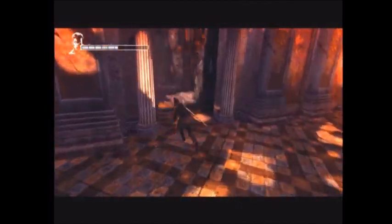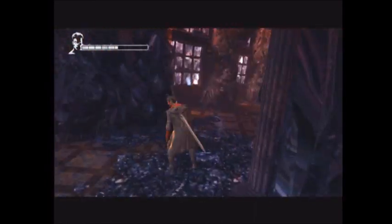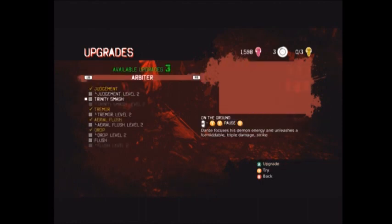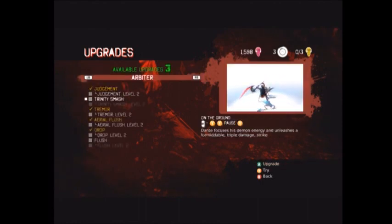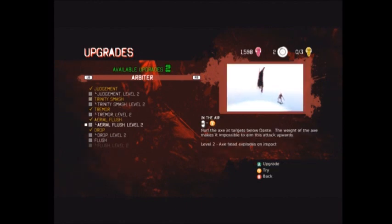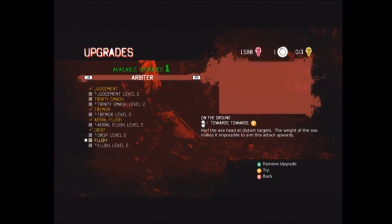I think the camera shakes a little bit just because it's viewing behind a pillar but trying to catch Dante. The Arbature — Judgment Trinity Smash, yes, triple damage. There's also Flush: hurl the axe. I think Flush works better because of the range — it's more suitable.